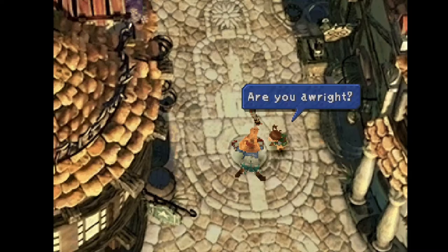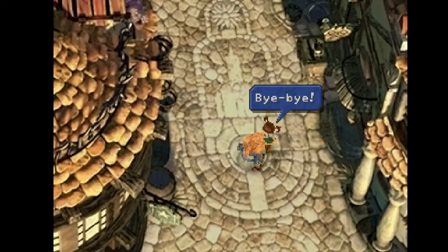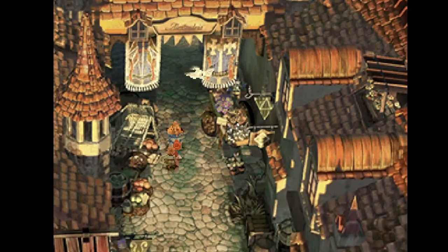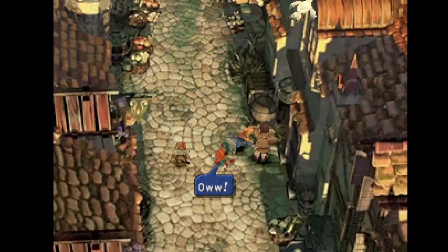First up, in our number 5 spot, we have Puck Skip. Puck Skip saves about 4 seconds, and it's hard to land — a lot of runners will not even go for it. What you typically do on this screen is just run up. You get hit by Puck and then you continue on. But if you are precise enough to land this text box right as Puck hits you, you save a whole 4 seconds.